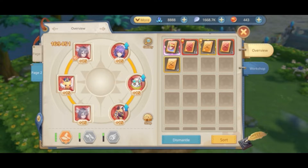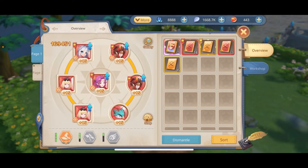Another thing to consider is that we can only socket two copies of the same rune. And we have two types of runes: attack runes which are the squares, and defense runes which are the circles.